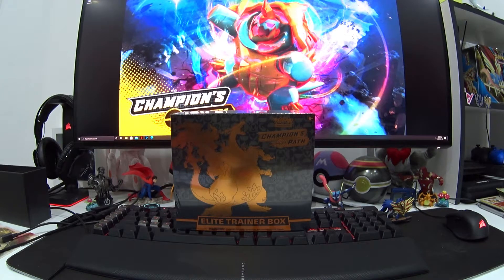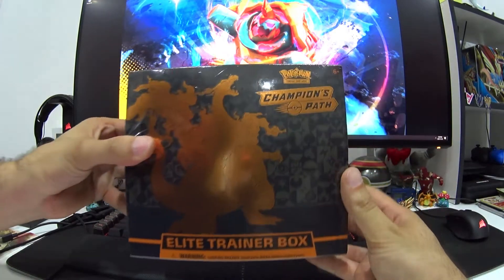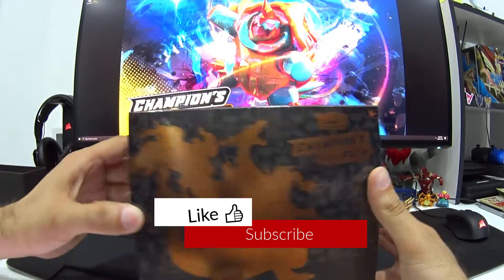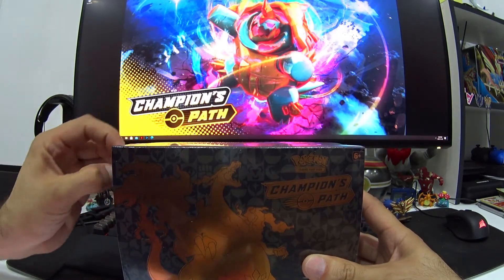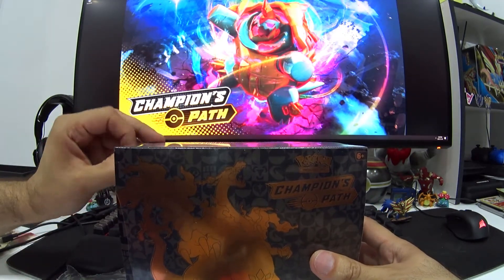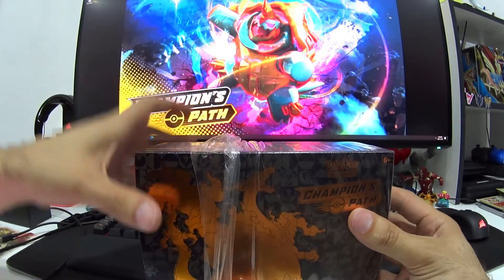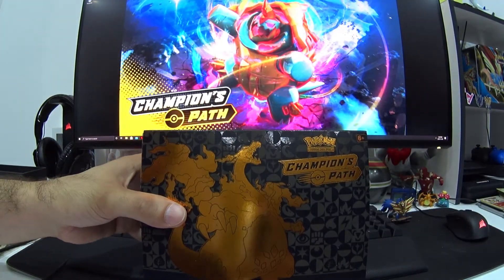We are waiting on the newer set Elite Trainer Boxes to come out as well - Shining Fates, I think it is. Look at this box. I do like the Elite Trainer Boxes more than just the standard sets. This one comes with a Charizard promo - I like the Charizard promo. I think everyone likes Charizard. And unfortunately for this set, this is what has caused everyone to go crazy and start buying Pokemon cards again, which makes it harder for us collectors to get these kind of cards.